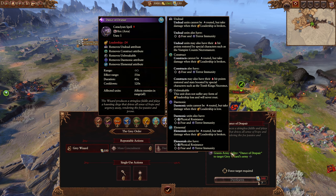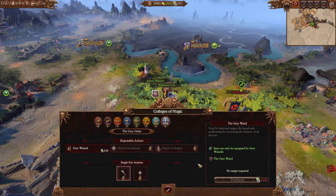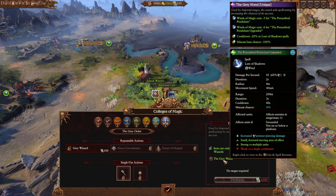Oh, they added stuff to this - Remove Undead, Remove Construct, Remove Unbreakable, Remove Demonic, Remove Elemental, and 24 negative leadership. You can make anything flee! And the item is Penumbra, which also removes miscast on anything. Shadow - 20% cooldown, you can overcast for free pretty much.